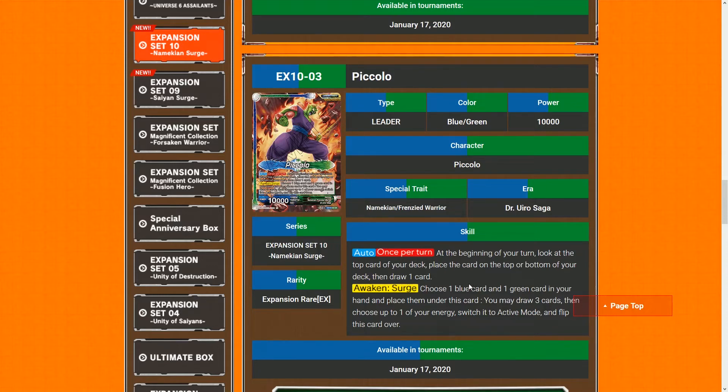The two Namekian cards so far aren't too impressive on their own, but they may be playing off things that come from the leader. The Namekian leader front: once per turn, look at the top cards of your deck, place one card on the top or bottom of your deck. This card is amazing — you could argue Goku is better because you just draw two, but this deck doesn't deck out as fast. The awaken condition: choose one blue card and one green card from your hand, place them under this card, draw three cards, switch up to one energy to active mode, and flip over.